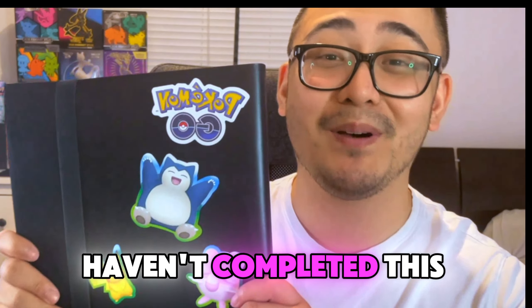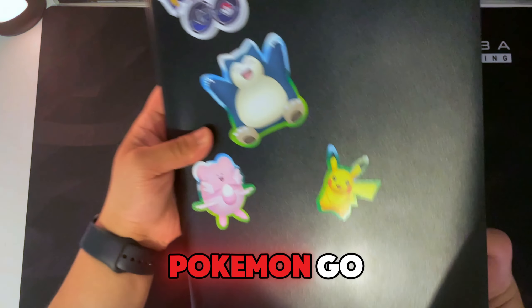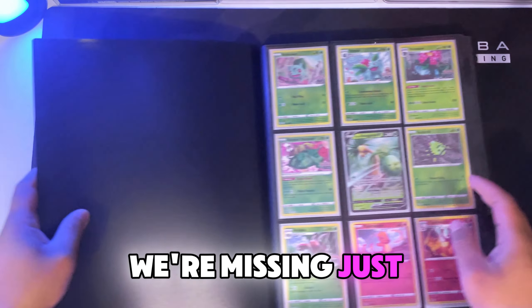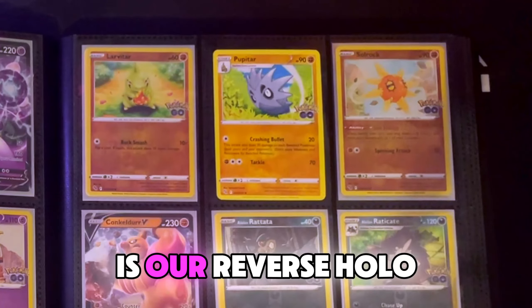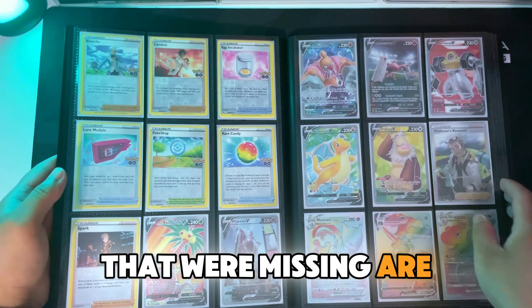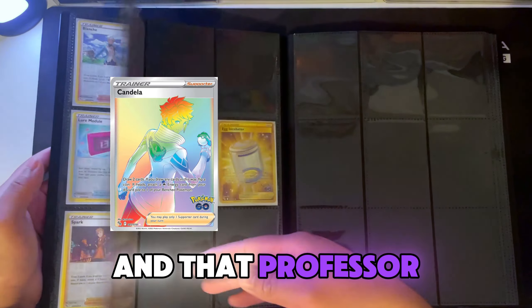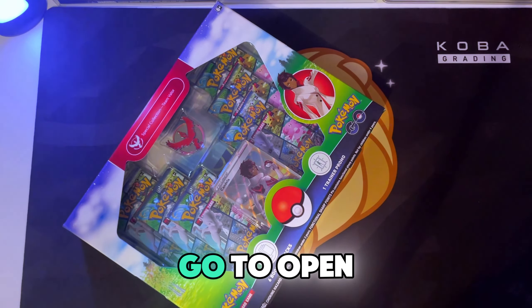It's been two years and I haven't completed this binder. Let's see the progress - here's our binder update for Pokemon GO. We're pretty much completed, missing just two cards and one reverse holo. The reverse holo we're missing is our reverse holo Pupitar, and the last two secret rares we're missing are the Candela rainbow and the Professor Research rainbow card.